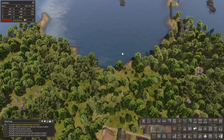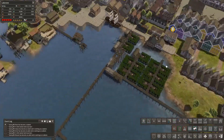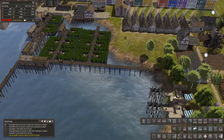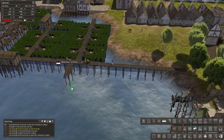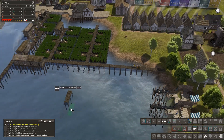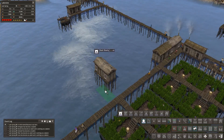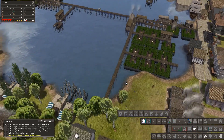Once that's finished we can then get a second fishing wharf up here. Maybe we could get some more rice over here as well - we'll come out like that a bit and pop some more rice in here. Let's get another log shanty in there so we've got plenty of logs coming in at the moment.